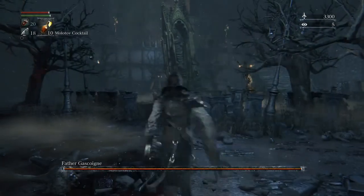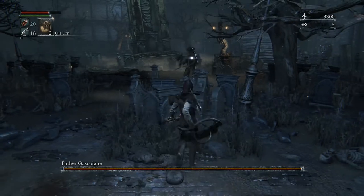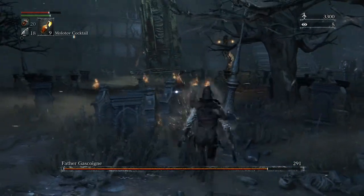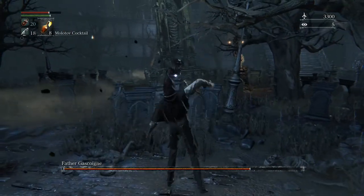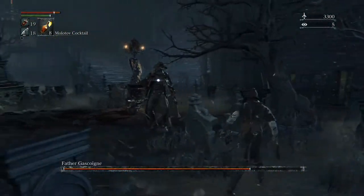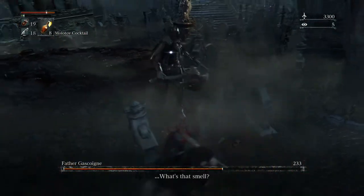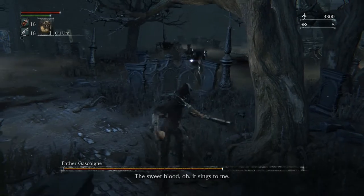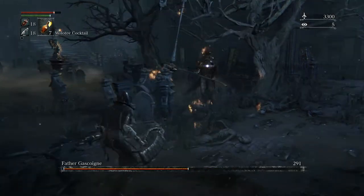This guy has a shotgun. One of the easy ways to troll him — he can't hit you from above, so you can sit here and just throw a Molotov at him for around 150 damage. But we're going to go full health and get right up in his grill. Your best friend here is your roll. Once he hits his final form he can start breaking these tombstones, so just pay attention — he's a lot slower in that form.